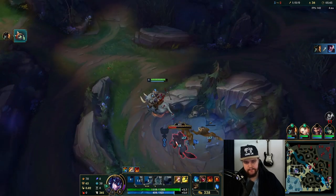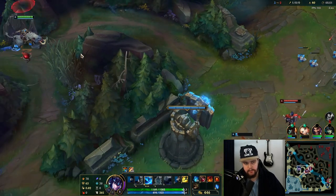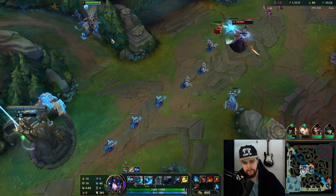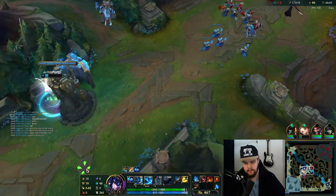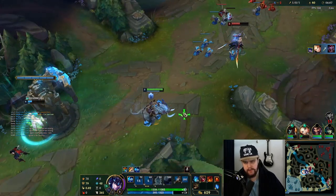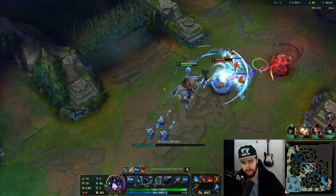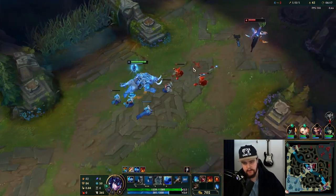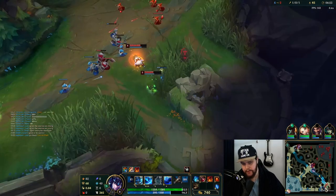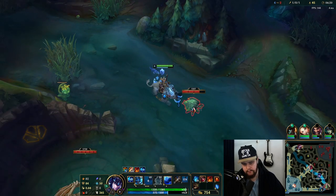Nice — top lane is winning now as well, ganks paying off. I probably should rotate to mid lane if he walks up. There's the Shaco — I just make sure to flash there to be safe. It's a good barrier bait for sure, but flashing is the safe play to make sure I get in range. Another mid wave — I just hit six as well. Good clear; scuttle is spawning so we'll take that.